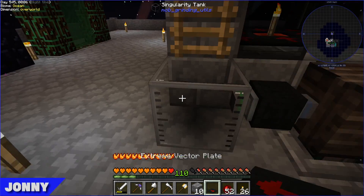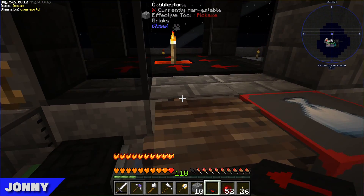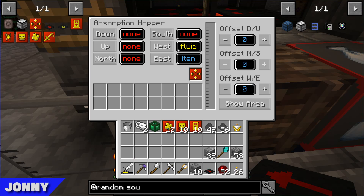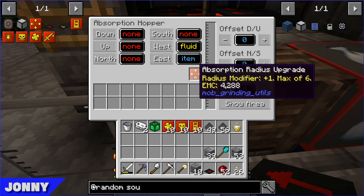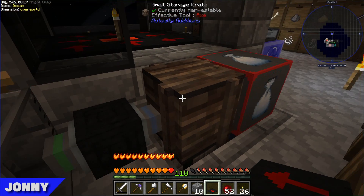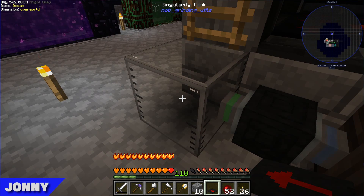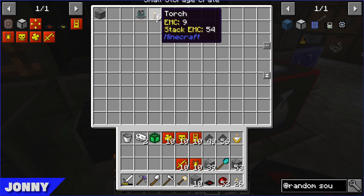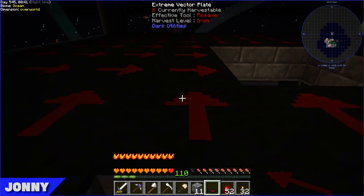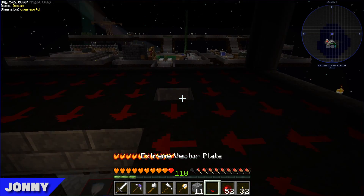Something I never mentioned - we replaced the vacuum hopper with the absorption hopper that we made last episode. We set that up with an upgrade so it reaches the whole mob farm, and it dumps all the items into the chest we had, and dumps all the XP into a liquid tank. So we should have XP on tap going forward.